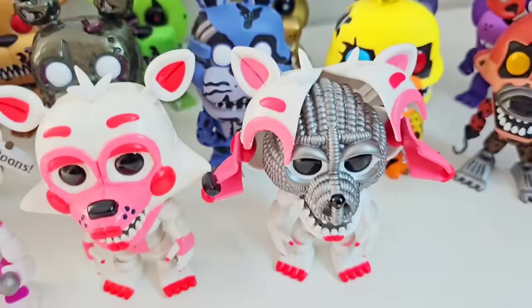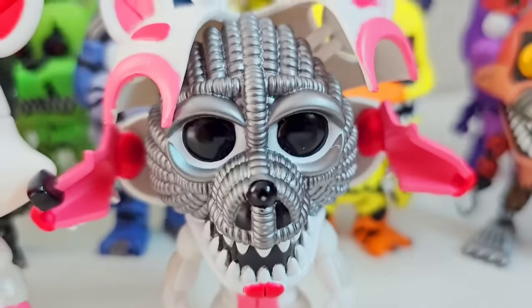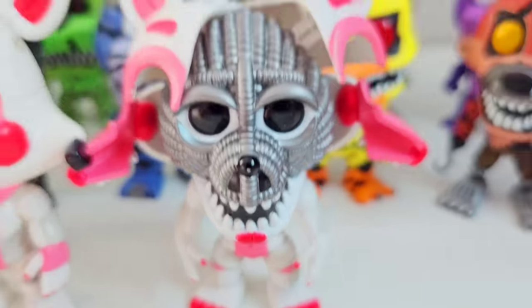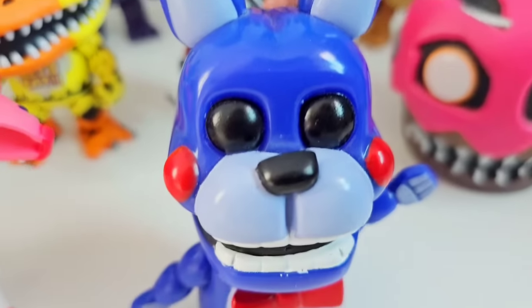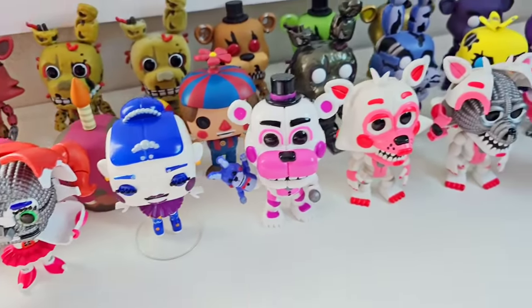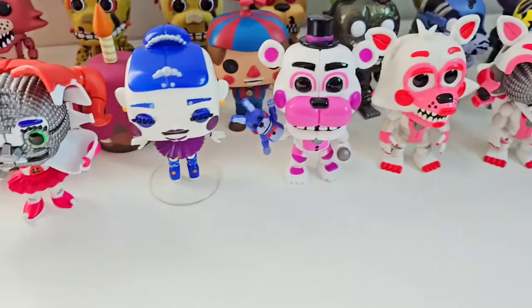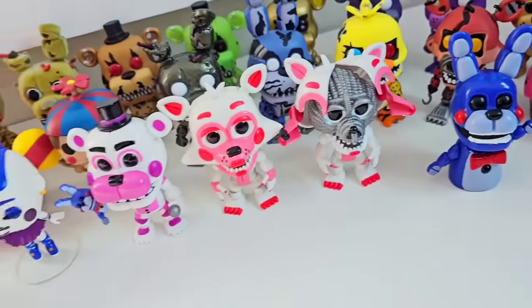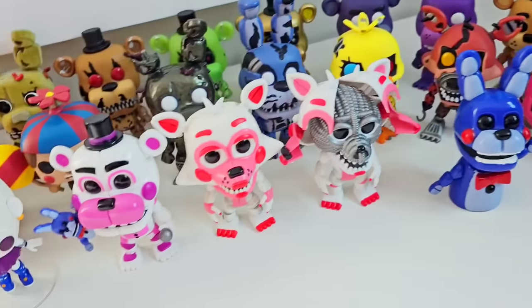Now let's get right back to that collection. What a strange little transition there. After Funtime Foxy, we have Jump Scare Funtime Foxy — one of the coolest Funko Pops ever. After Jump Scare Funtime Foxy is Bon Bon, who ends my Sister Location wave. I know I'm missing a few like Jump Scare Ballora, Jump Scare Funtime Freddy, and Lulbit, but those are all super expensive. I bought about 20 to 30 Pops just for this video, so I really hope you guys appreciate it.